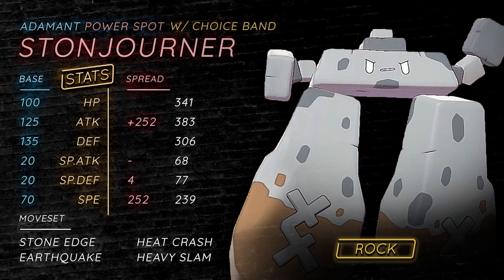Heavy Slam is cool versus defensive teams that rely on Pokemon like Clefable and Sylveon to sponge hits from Pokemon like Hydreigon. The majority of this Pokemon's attacks are incredibly powerful because of its heavy weight, so Heavy Slam and Heat Crash are decently powered — their mechanics work exactly the same. Heat Crash and Heavy Slam have more power up to 120 base power the heavier the user is than the target. Running Adamant is great for defensive Rotom, Corviknight builds not running max speed, and bulky builds running Ferrothorn, Toxapex, Mandibuzz, Sylveon, or Clefable.